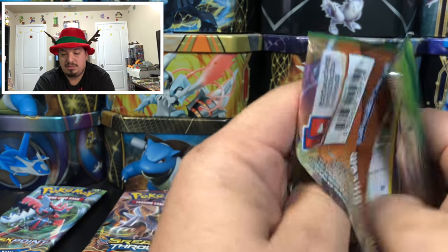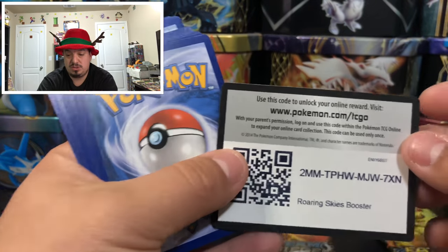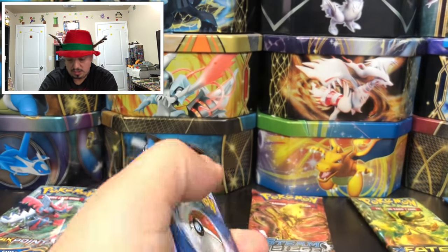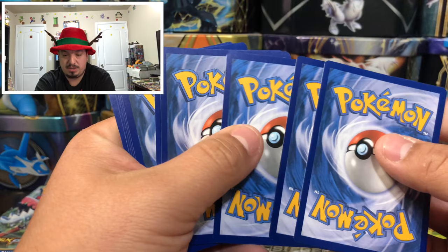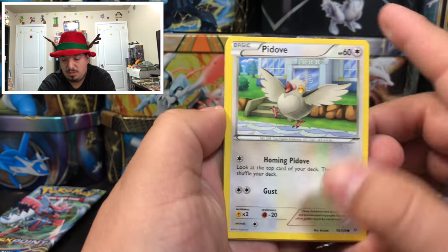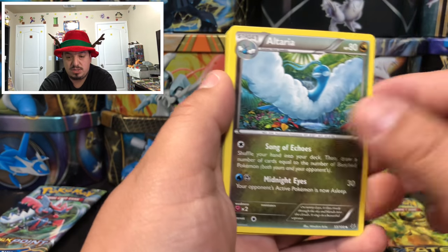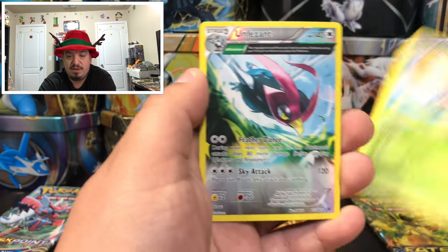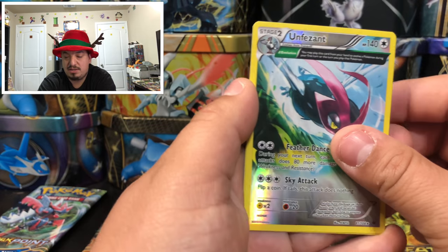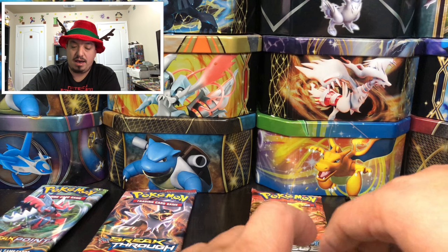Last 10 booster packs — I really hope you guys enjoyed today's Christmas special! Roaring Skies — we have Pidove, Bagon, Taillow, Electrike, Dratini, Altaria, Revive, Ninjask, Offense, a reverse hollow rare, and a Swellow — another rare holographic card.